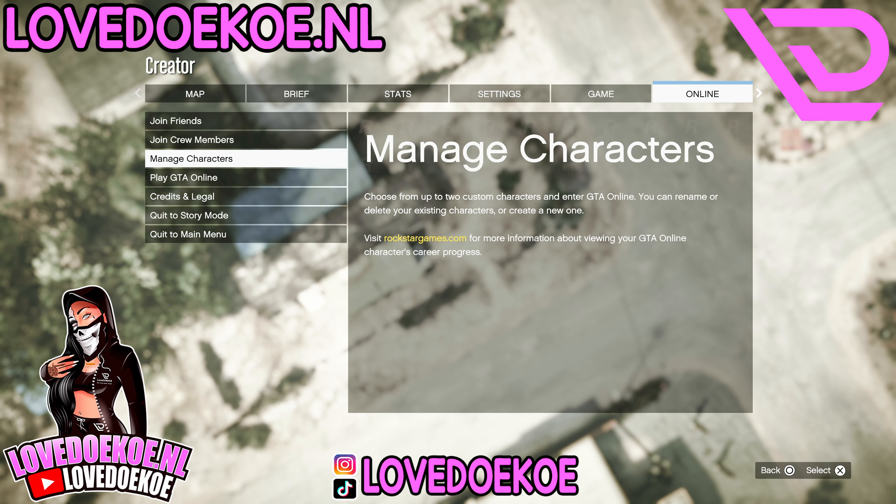Open up your Pause Menu and make your way over to Manage or Swap Characters. You can now delete your secondary character — but be really careful that you don't accidentally delete your first character. When you're on old gen or on PC, you can now back down to Story Mode.